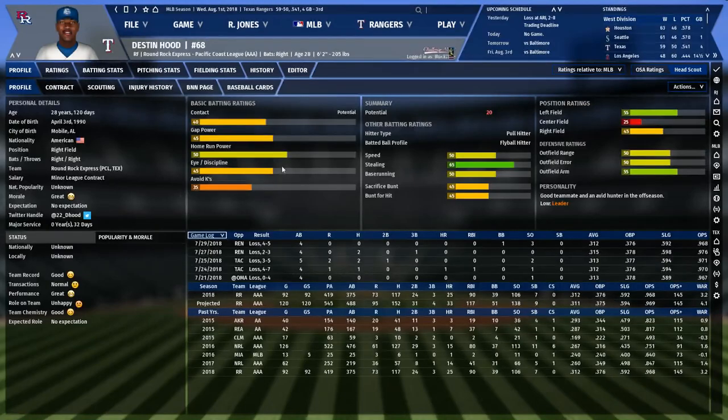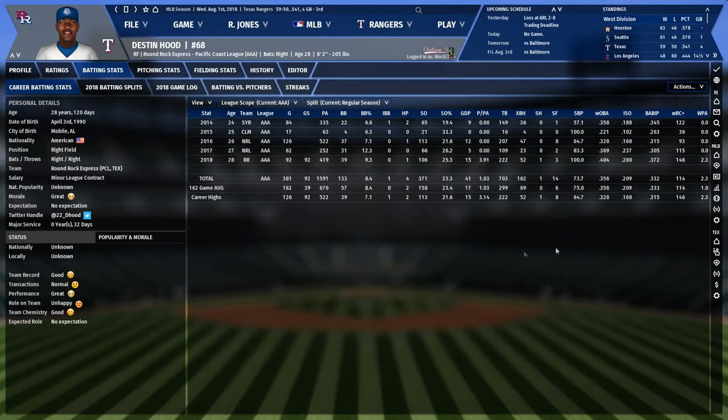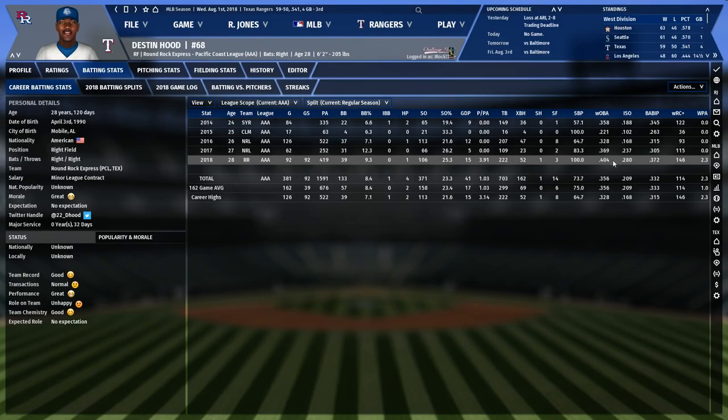Let's take a look at Destin Hood — I hadn't looked at him before. His slash line looks pretty good; he's got an OPS+ of 145, so he's probably getting a September call-up and then we'll take him off the roster or try to trade him. He's 28, much older than the players he's hitting against. At AAA since 2014, his strikeout percentage is 25% and walk rate is 9.3. His ISO is .280 — he's hitting the ball really hard. His wOBA is .404, his BABIP is .372. He's more than earned a shot at the September roster.